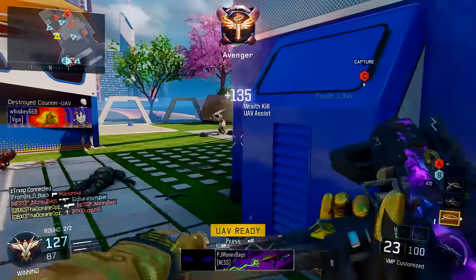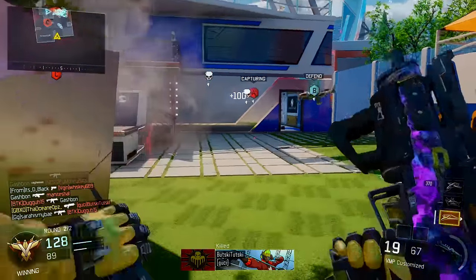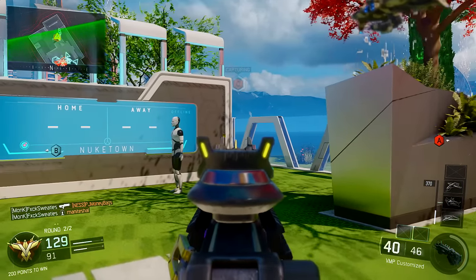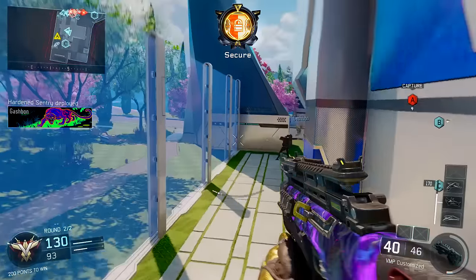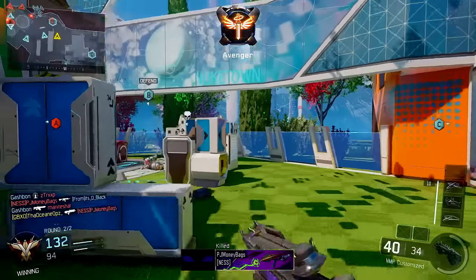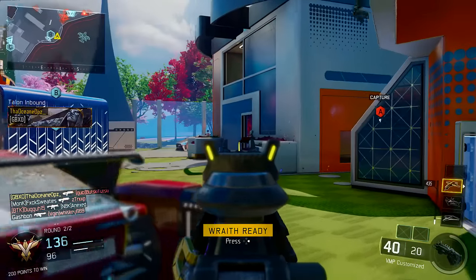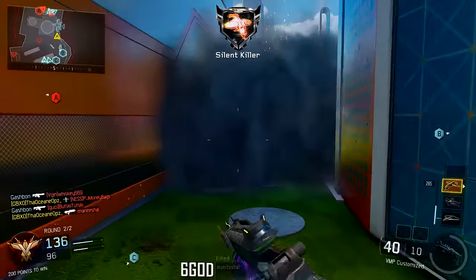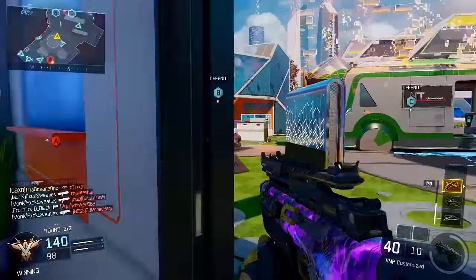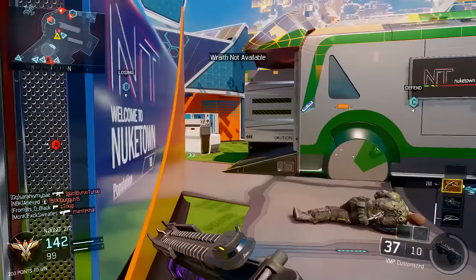Another thing they did was specialists. Now if you have the Tempest, it takes one shot with kinetic armor, and it also takes one shot to kill somebody if they have the uplink drone armor ability activated. When you pick up the uplink ball and get that extra piece of armor, the Tempest can literally one-shot that person. For Create-A-Class, they did fix the gunsmith variants — you will no longer lose your camouflage after resetting your application. It was annoying putting on dark matter and then finding it gone the next day, having to re-equip it every time.